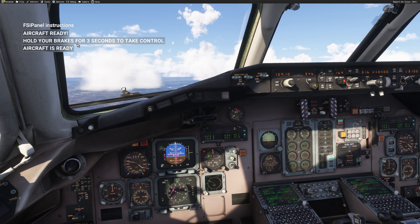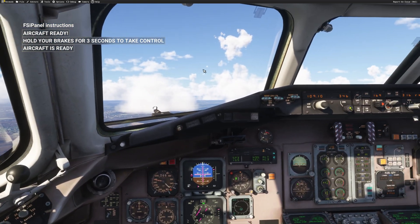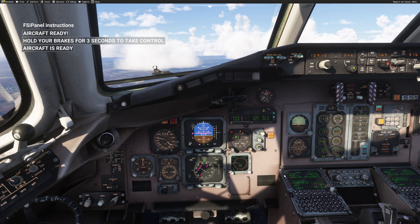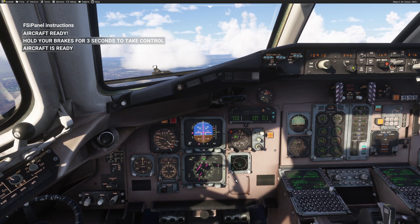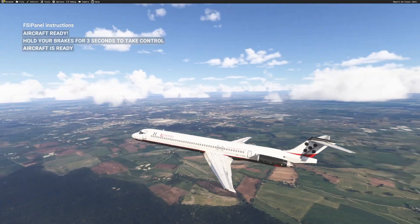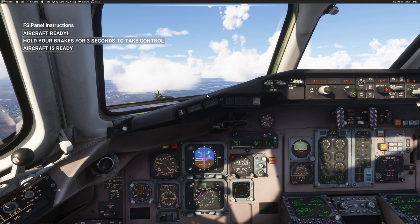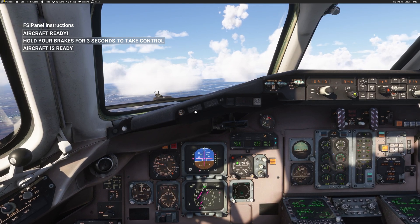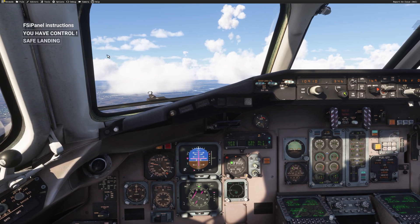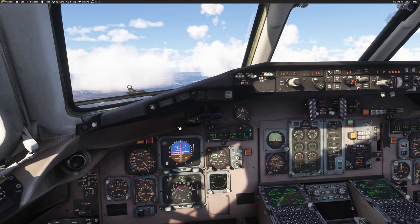Now it's ready. As you can see in the top left corner: 'Aircraft ready — hold brake for three seconds to take control.' Looking in our cockpit, we have all lights set as required and our FCU set as required. You could program your MCDU or FMC if you want; if you just want to fly the ILS, you don't need to. The aircraft is in a position freeze so you're free to do anything on your cockpit, change nav settings if required. When you're ready, hold your brake for three seconds. One, two, three seconds — and I get the message: 'You have control.'